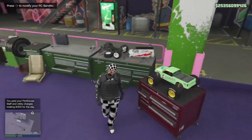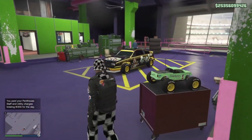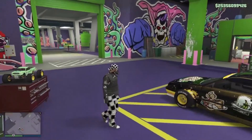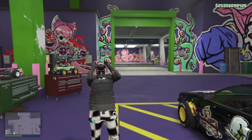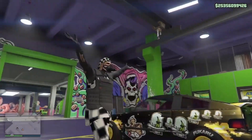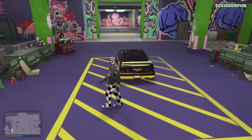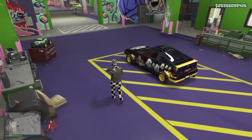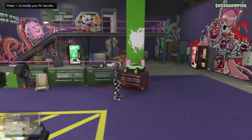Right here you can see that I did the glitch correctly, merging from the solo car — the GoGo Monkey Ballista — to my RC Bandito. Now not only does my car have the F1 wheels, but so does my RC Bandito. That is how you do the glitch on the latest patch 1.50 in GTA 5 Online to merge from the solo car to the RC Bandito.